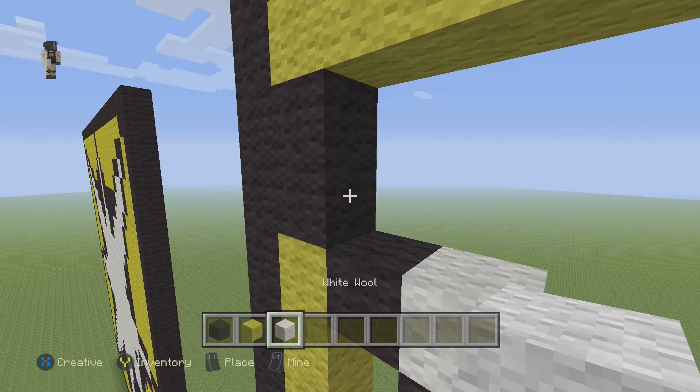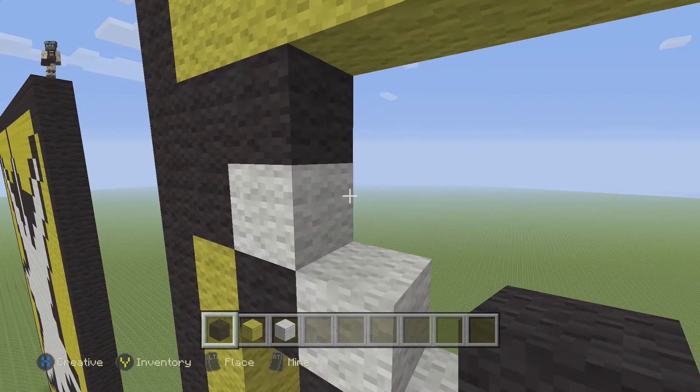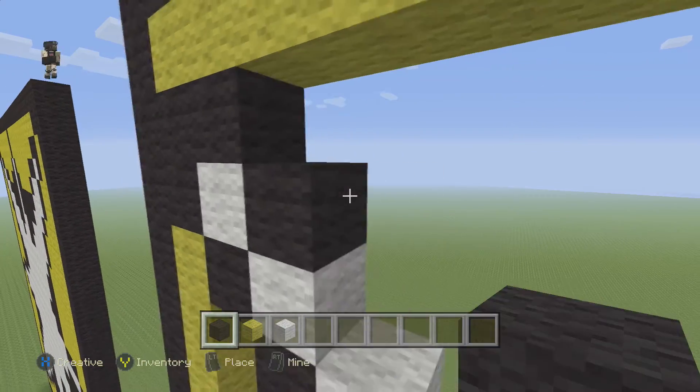Now we're gonna place 1 white wool block here, then a black wool on top. And then right next to this, we're gonna place 2 black wool — 1, 2.